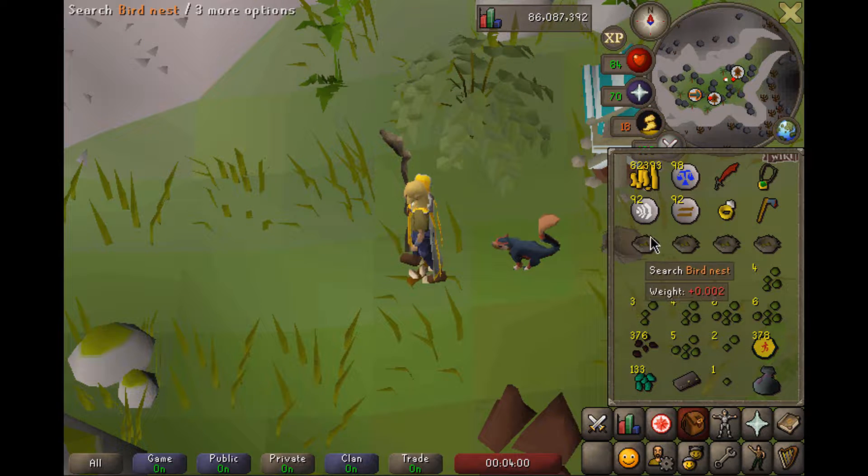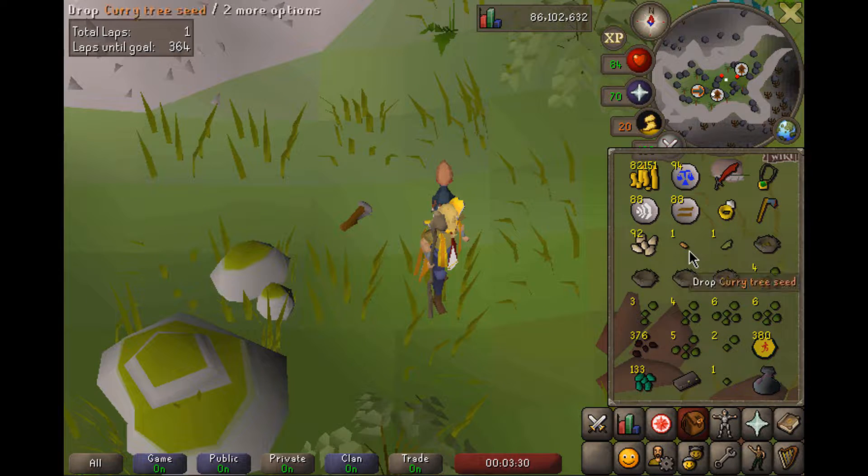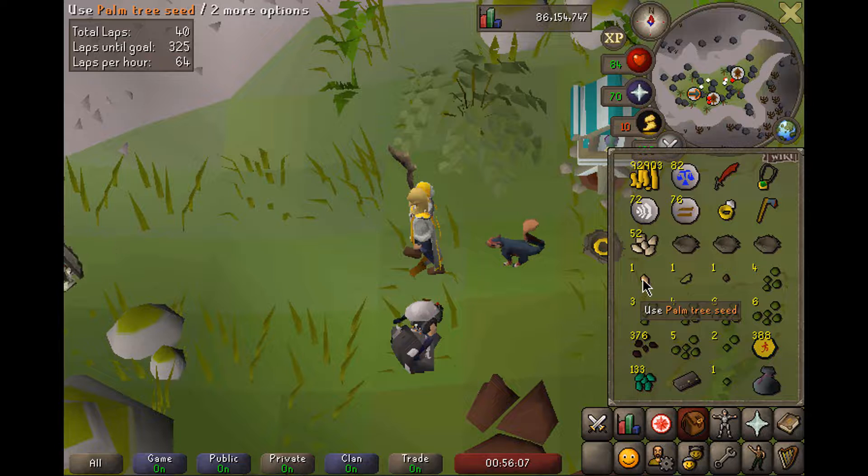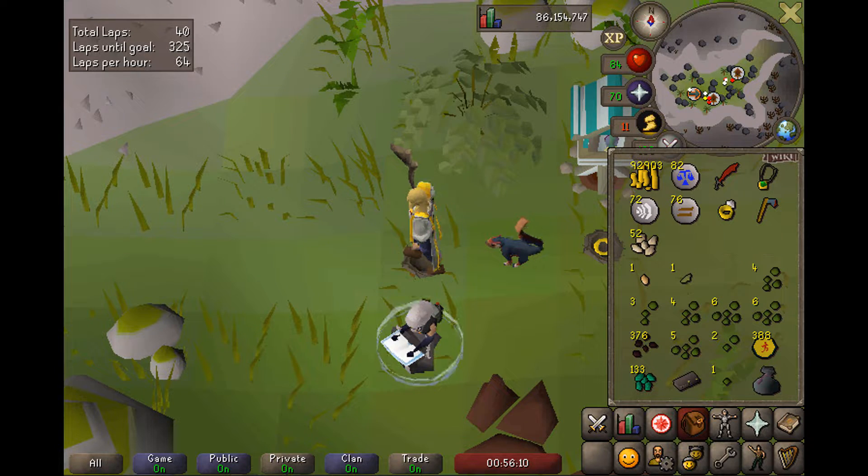Can we imbue the luck from this squirrel pet into getting an Orange Tree Seed to unlock contracts? Going for the Orange Tree Seed, but we managed to get a Maple Seed, a Celestris Seed, and a Ewe Seed from the birdhouses. These bird nests are pretty good. I'll take it, but I kind of just want the Orange Tree Seed.